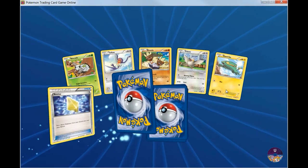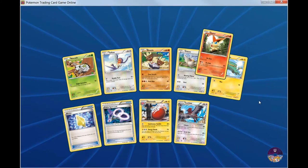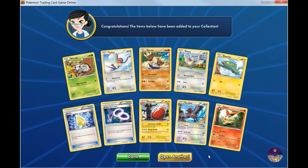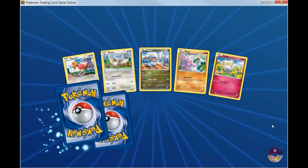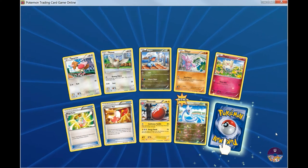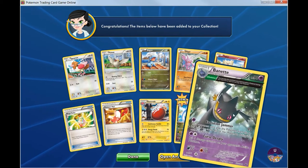So yeah, Niagara Falls — I thought it would just be like, you go see this gigantic waterfall and that's it, but it's actually a lot more than that. You can do a lot of activities, the area is really nice. We went on the Canadian side, which is amazing. We got a really nice suite from the Hilton on, I think, the 47th floor, and it was amazing — the view was really good and the food was good too.